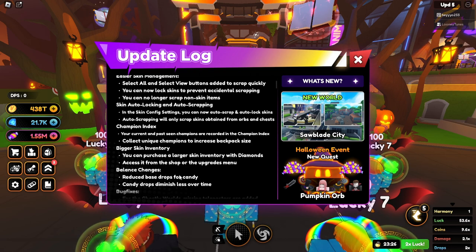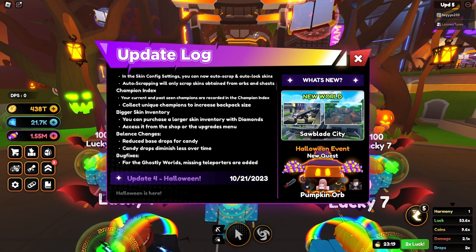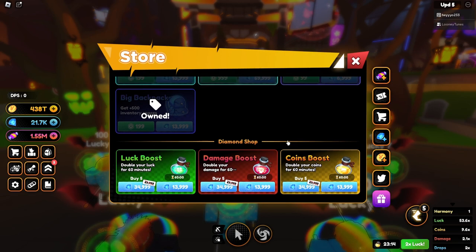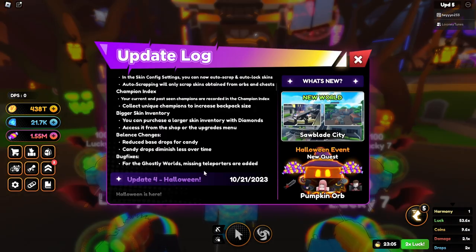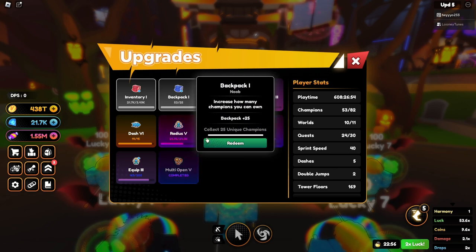Reduced base drops from candy — candy drops diminish less over time. Let's see how much this bigger backpack costs and where to buy it. You can purchase a large skin inventory with diamonds, access it from the shop or the upgrades menu. Oh, redeem — nice.